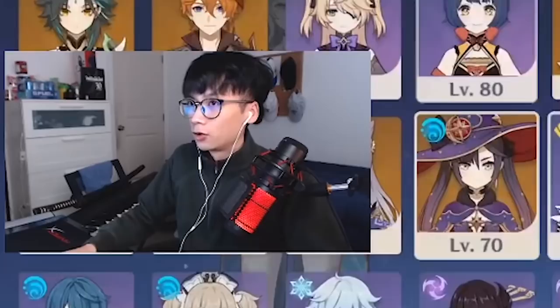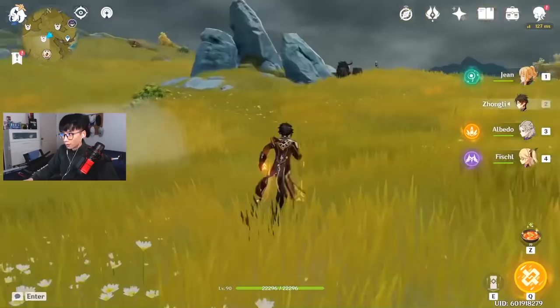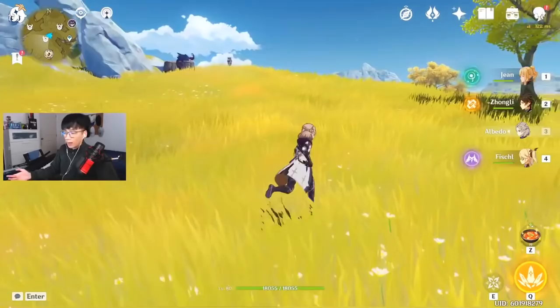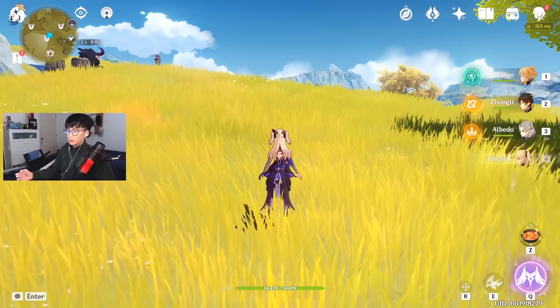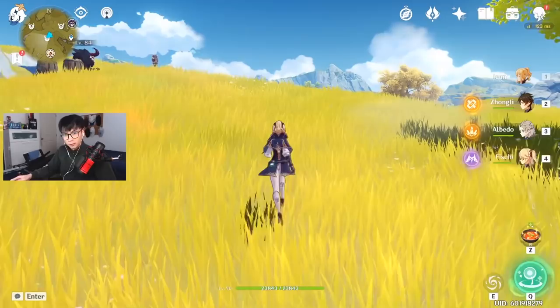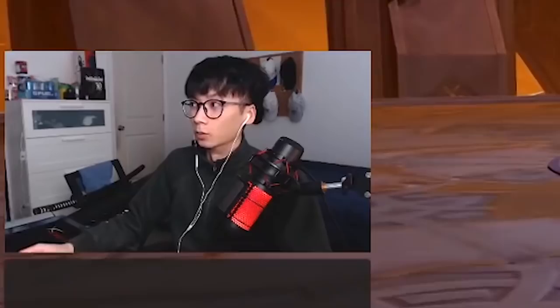I'd like to mention my team comp. Since Jean is my main DPS, I have Zhongli for shield buffs and passive Geo damage and nuke spam, Albedo for additional passive Geo damage, and Fischl for passive Electro damage. None of my support characters need to be on the field to deal damage — they all support the main DPS, which is Jean. Combined, it is a team of absolute mass destruction.